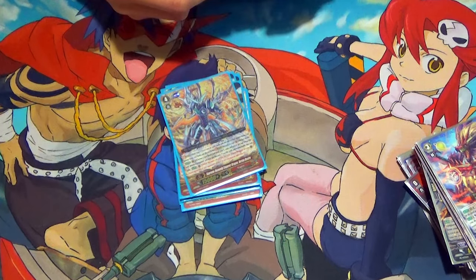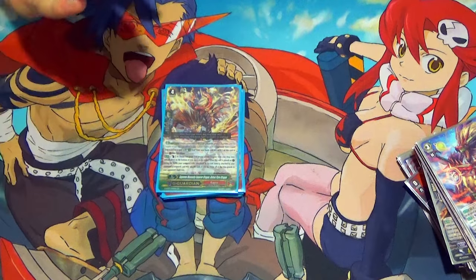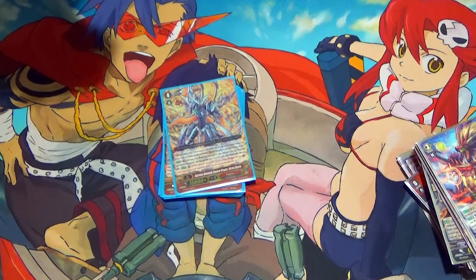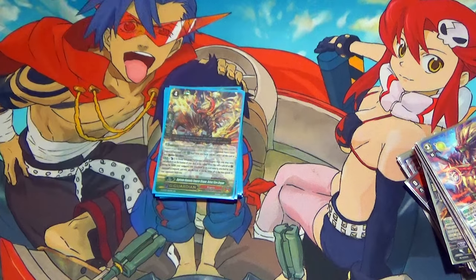Moving on to G Guardians. I run 1 Supreme Heavenly Emperor Dragon Defeat Flare Dragon. When you guard with it, Counterblast 1, pick 2 Flame Dragon grade 3s from your drop zone and send them back to the bottom of the deck. If you have an Overlord Vanguard, retire all of your opponent's rearguards in the back row — and it does kill resist units because it's not directly targeting them. You just wipe out their back row, which is great against decks with heavy grade 1 support.